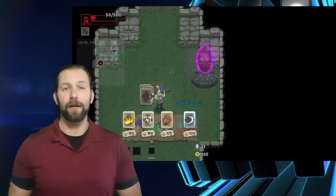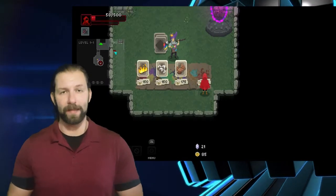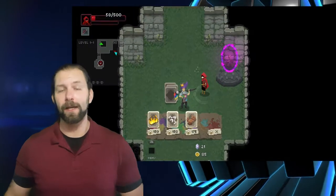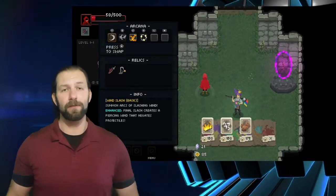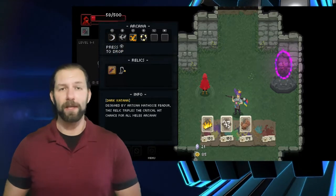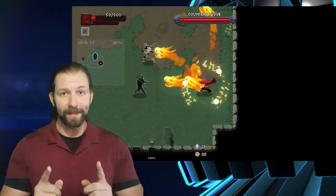At each room your health and stats stay the same, but you carry any new items you picked up from the previous level. The further you get, the more your bonuses for killing enemies stack up and the more items you can carry, making you an overall powerhouse if you can get that far.